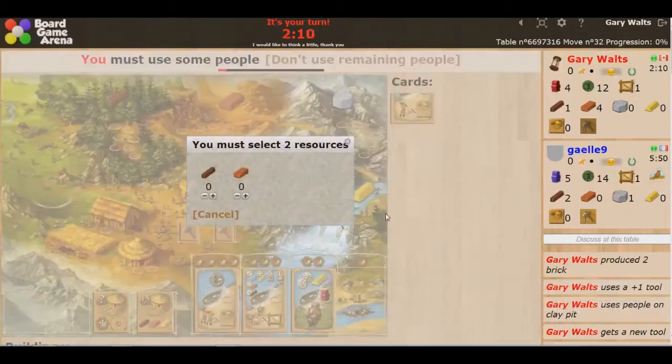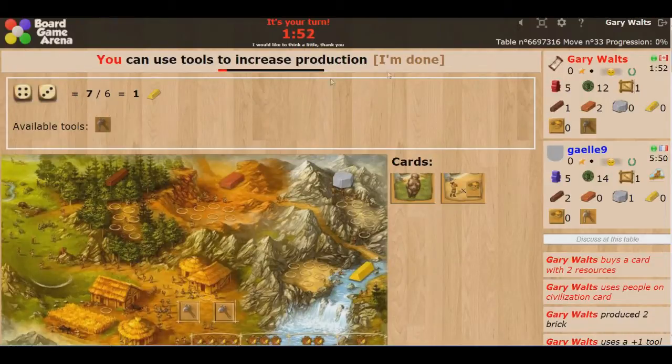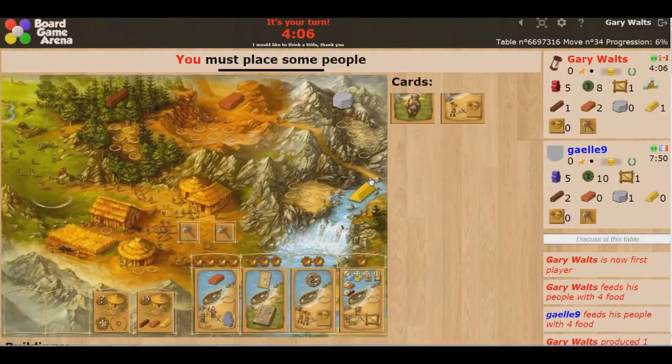I'll go ahead and collect this card — 1, 2. I want to keep my wood for something else; usually wood is good for getting these cards because it's an easier resource to get. But I got a gold — I had 7 on 2 dice.